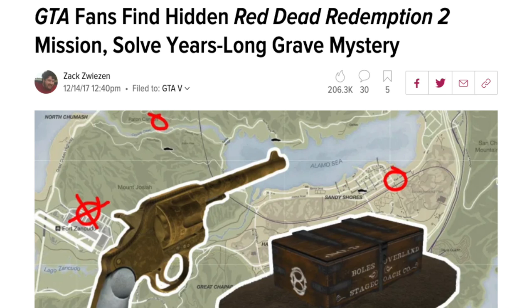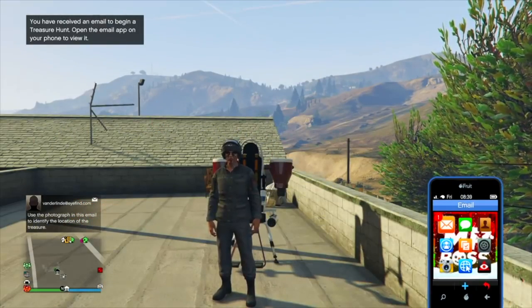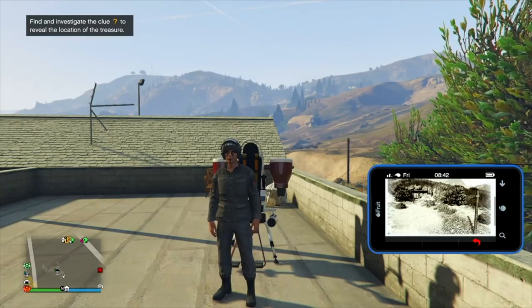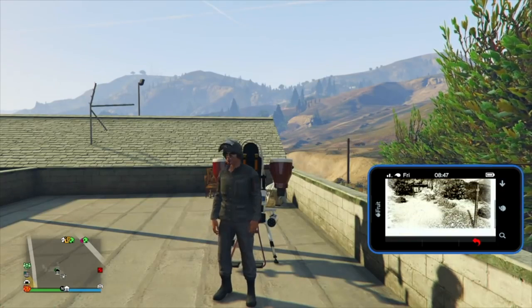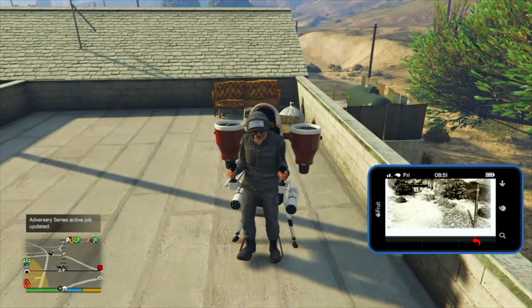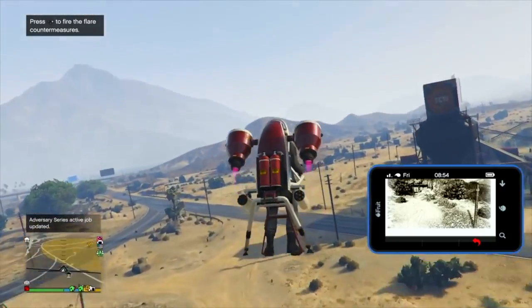The title was 'GTA Fans Find Hidden Red Dead Redemption 2 Mission, Solve Years-Long Grave Mystery.' The first part wasn't confusing because this article came out in 2017 — it was the mission where you unlocked the gold double action revolver, which came out in the Doomsday Heist. Essentially, you got a text from a Vanderlind at ifind.com, which sent you to three locations with hints and clues leading to a stagecoach box with a double action revolver, which you could then get for free in Red Dead Redemption 2.